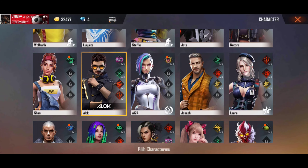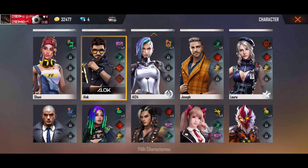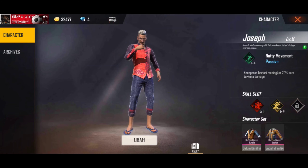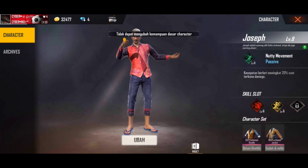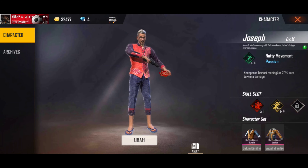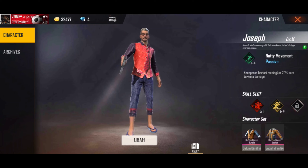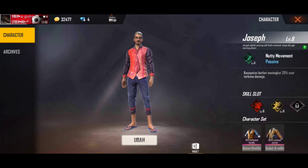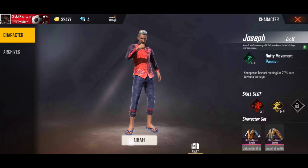Joseph menurut gue adalah hal yang penting banget ketika duel. Ketika ketembak, dia bisa larinya jadi lincah. Skillnya yaitu kecepatan berlari meningkat 20% saat terkena damage. Jadi kalau ketembak bisa larinya kenceng 20%, lebih enak buat goceh-goceh dulu supaya larinya bisa kenceng.